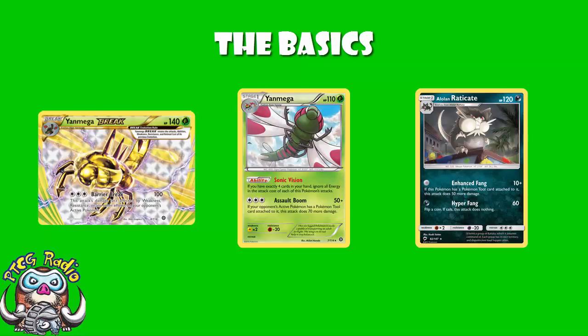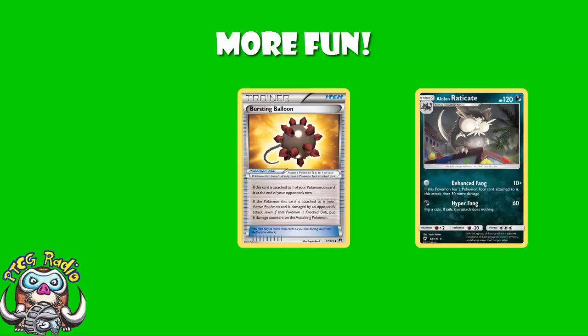What are we going to do with this extra space? The first thing is we're going to add Bursting Balloon. You've got to have a tool attached to be doing 60 damage with Raticate, and you've got a whole bunch of space, so you might as well play Bursting Balloon. If it's attached to your active and your opponent does damage to your active — even if it's knocked out — they take six damage counters. This really helps mitigate the downside of having low damage output. If you're able to add Bursting Balloon to the damage output, that's very handy: Raticate does 60, they take 60 from Bursting Balloon, that's 120, then another 60 brings you to 180, and all of a sudden we're looking pretty nice.